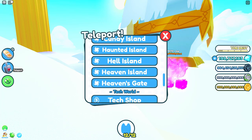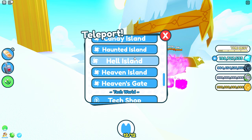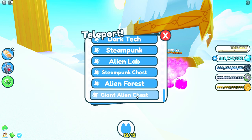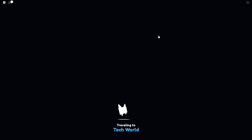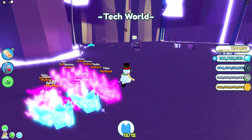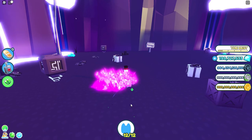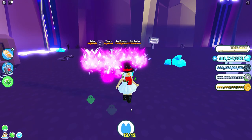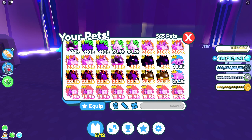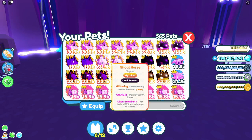There's also a present that spawns somewhere on an island. I believe there's one here — hopefully it's still there, it should be around here somewhere. While the present spawns, I'm actually going to change my pets back to the ones I had equipped before.